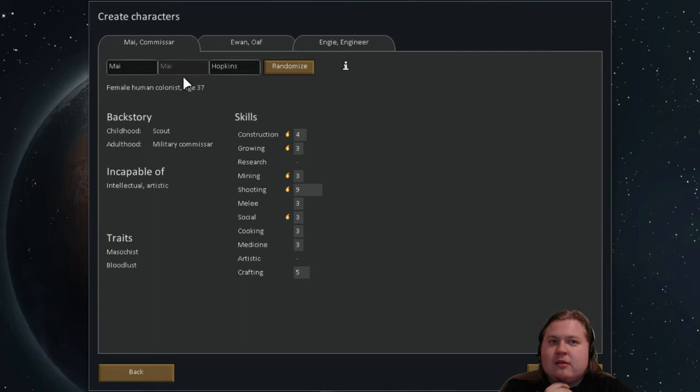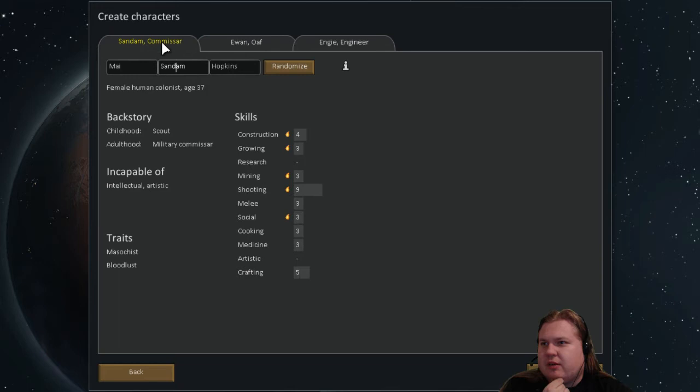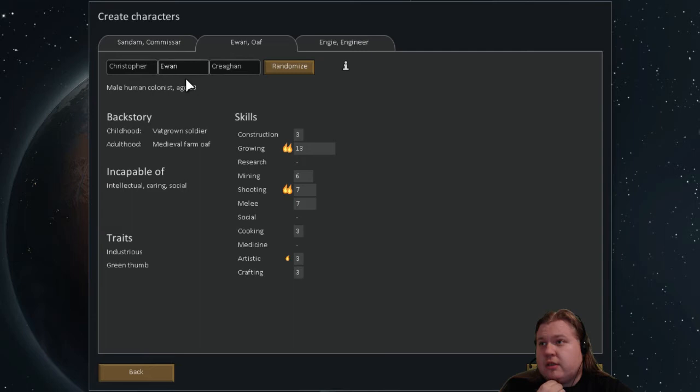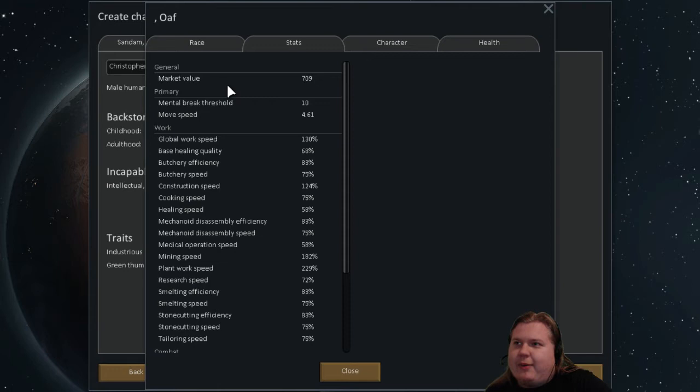I don't really want to dig in — I want to build in the open land. Sandham will be our crazy lady — female human colonist, masochist and bloodlust — sounds good. Next colonist: intellectual, crafting and social, artistic and research. He is industrious — global work speed plus 30% — and a green thumb, growing plus 2. So he's my happy builder-grower. Oh, we can actually see these stats now — market value, mental breakdown threshold — that's a lot of new information.